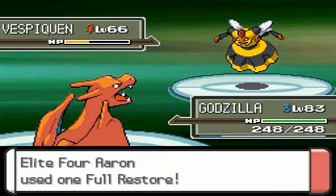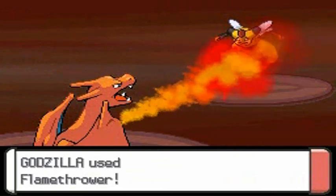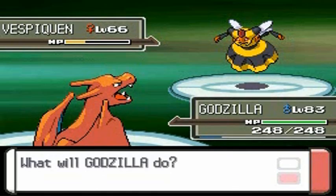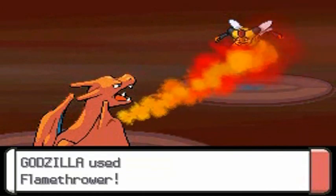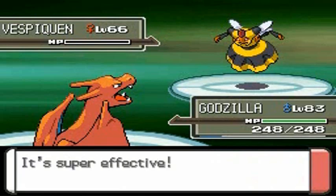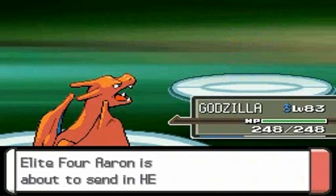Vespiquen is using Defense Order, making my life a bit of a living hell, but Godzilla is not struggling at all — just destroying this Vespiquen. We got one more move, so let's use another Flamethrower to finish this off. Remember, the only way you can get a Vespiquen is through a female Combee. And there you go — Vespiquen defeated.